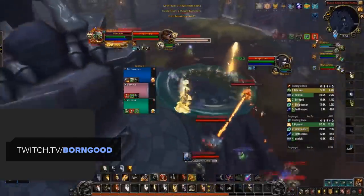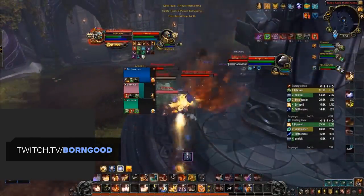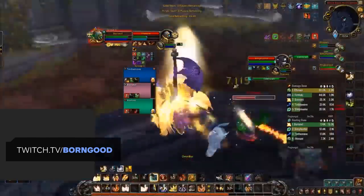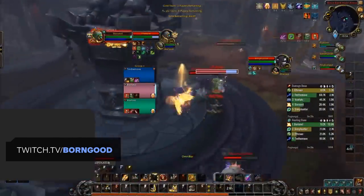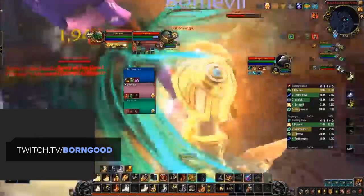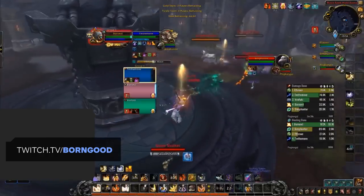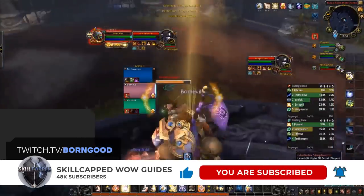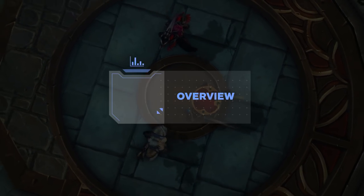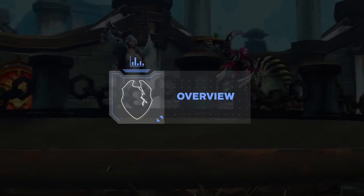This guide will cover the best races, talents, covenants, soulbinds, conduits, and legendaries. Then around the time Season 1 starts, we'll release a refresher guide covering any outdated information, including the upcoming Paladin changes, along with a more advanced look at how to perfect your playstyle and what your best comps are. So be sure to subscribe and hit that bell to be notified the moment those guides are released. To get things started, let's take a look at two of the biggest changes for Holy Paladins moving from BFA into Shadowlands.